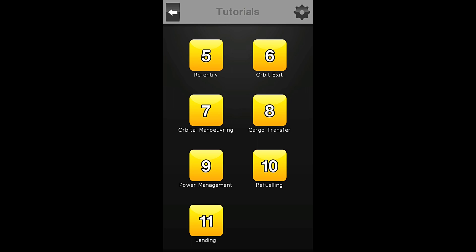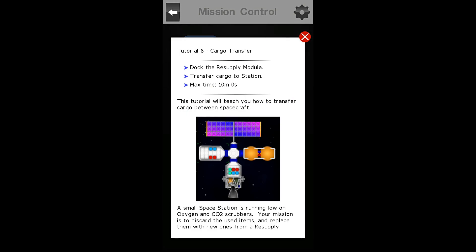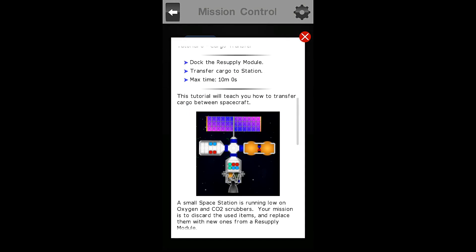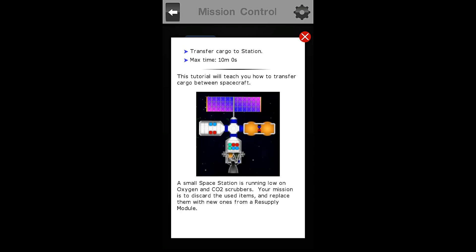Today we will be doing tutorial number eight: cargo transfer. So let us go look into the briefing here. We have a couple of objectives for tutorial eight cargo transfer — we must dock the resupply module, transfer this cargo to station, and we have a max time of 10 minutes zero seconds.